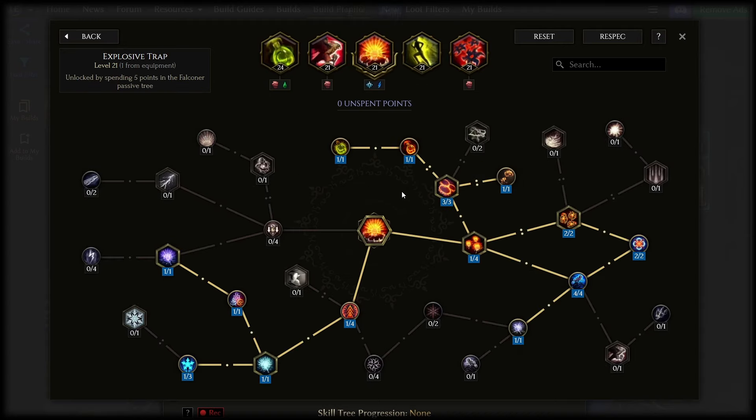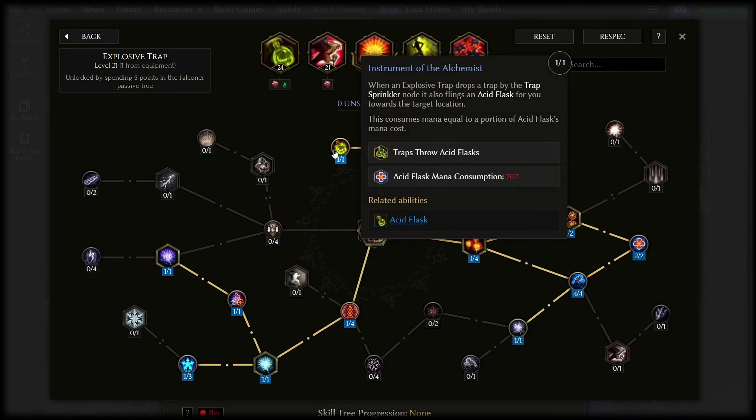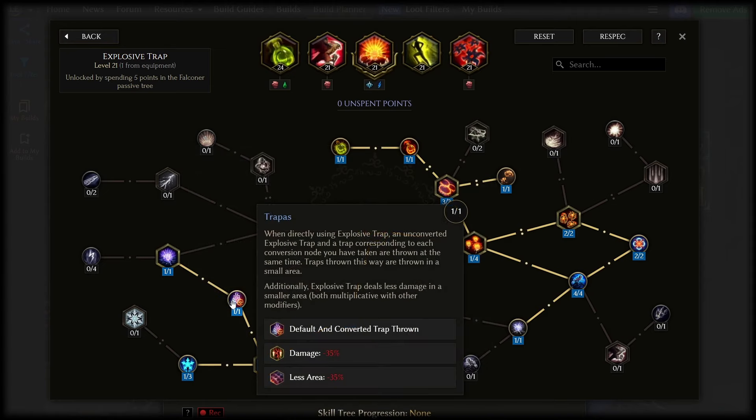Explosive Traps is the star of the show, and you want to rush the full point spend into the trap sprinkler branch ASAP so it spams flasks for you. I recommend then coming down and grabbing cold snap mines, static mines, and the trapper's node in between them. This lets you throw three traps that throw three flasks with no increase to mana cost beyond the flask triggers themselves.